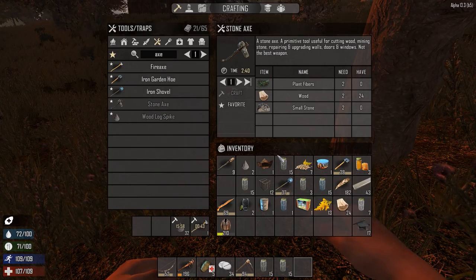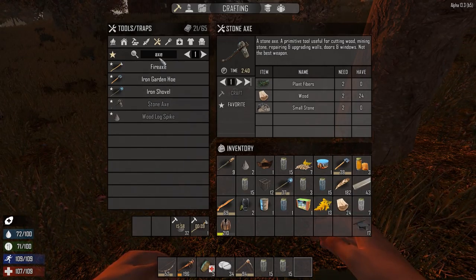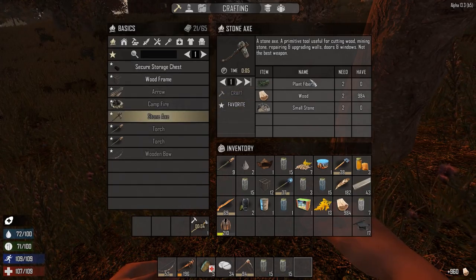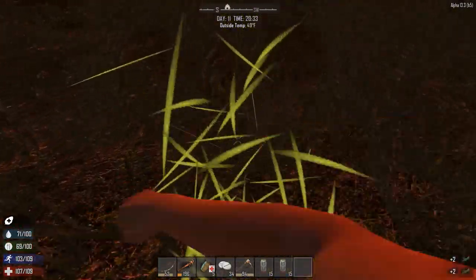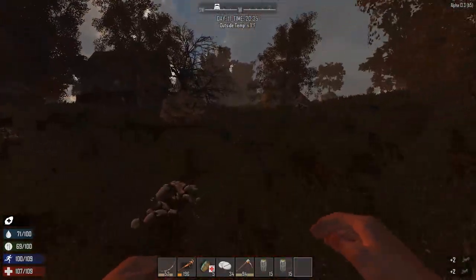That should be plenty of spikes - we're going to need an ungodly amount of spikes. We also need a stone axe and plant fibers - let's get some plant fibers. It's pretty late, we should probably just get underground, we're not going to be able to finish this anyway. Let's just go.